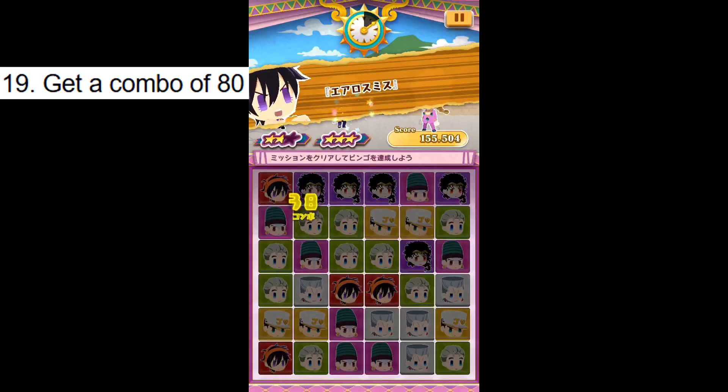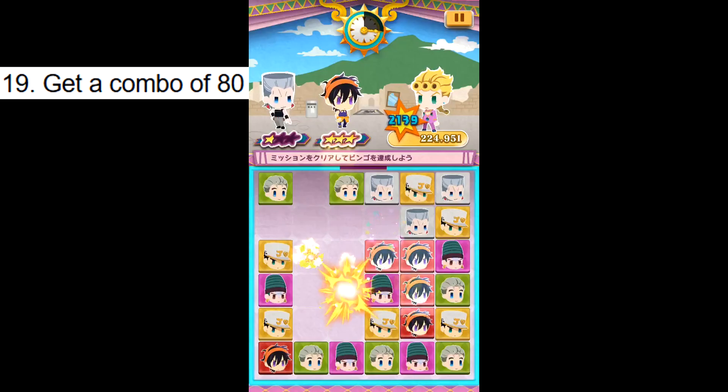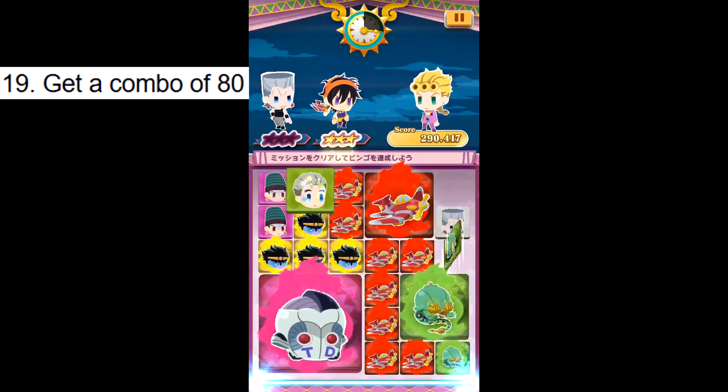Challenge 19: Get a combo of 80. This requires you to get your combo counter to 80, so you want to chain erase skills together. Preferably use the units recommended for challenge 11, and just match fast — because as your combo increases, the window of time that your combo sustains becomes smaller. Good luck. Challenge done.